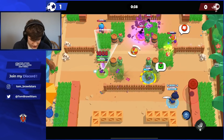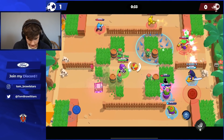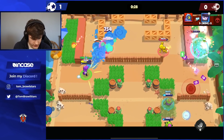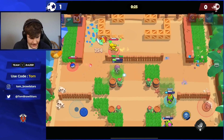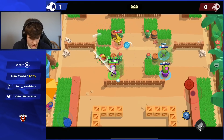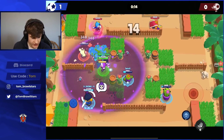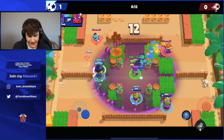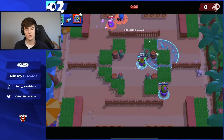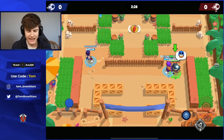We need to dodge Mr. P's shots a little bit better, but we're getting the hang of it. Rico is healing up and just pushing forward because Mr. P can't deal too much damage. Looks like he's going down — we need to back off because Tara is pushing. Even when we didn't have the best matchups, Tara's a good matchup but the other two not so much. We manage to get good value and pick up a win. Mortis scores making it 2-0, wrapping it up.